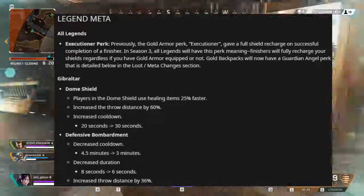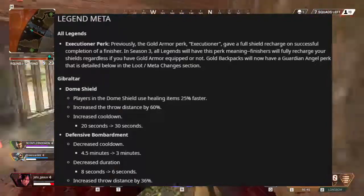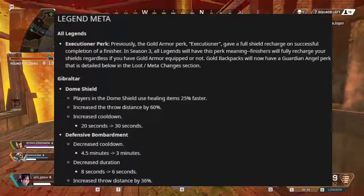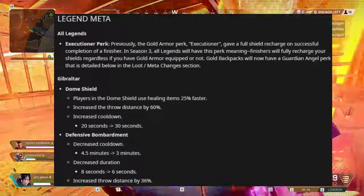Gibraltar has a 60% increased throw distance for his dome shield, but will have an increased cooldown from 20 seconds to 30 seconds. His Defensive Bombardment ultimate has a decreased cooldown, a decreased duration, and an increased throw distance.